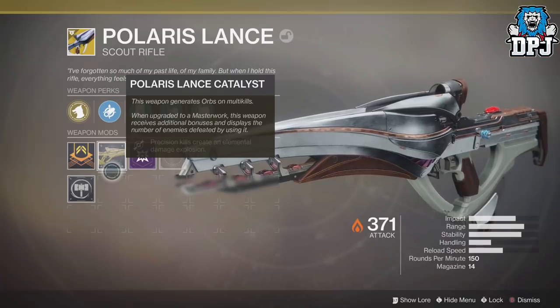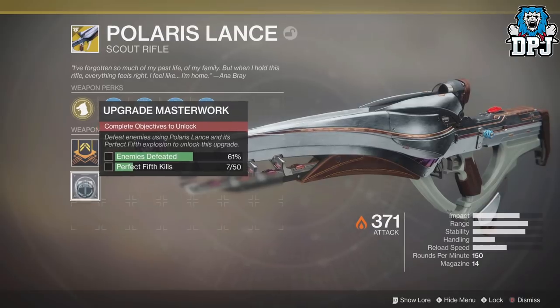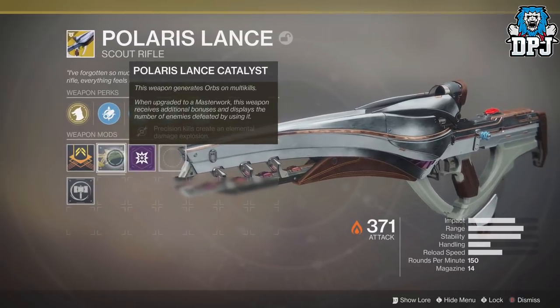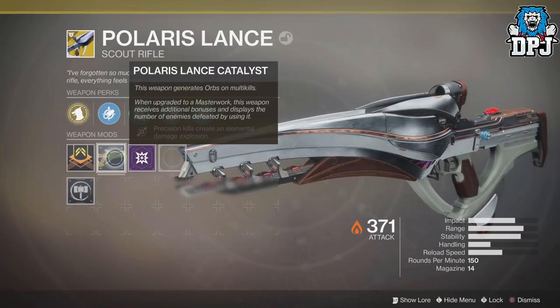Before we do that, if you guys would like to support the channel, hitting that thumbs up button truly helps me and the channel out and I do appreciate the support. The week 5 of the Nascent Dawn quest eventually leads to Ana Bray giving you the Polaris Lance Catalyst.